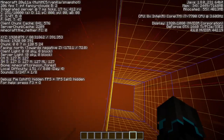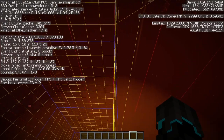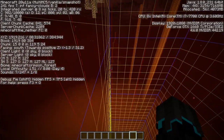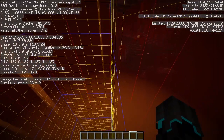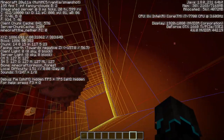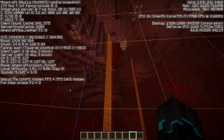If I place myself right here at the center, I can go two chunks ahead — this area is clear — two chunks back, two chunks in this direction — clear — two chunks back, and two chunks in the other direction. We're looking pretty good. Also do be aware of caves that might be nearby.